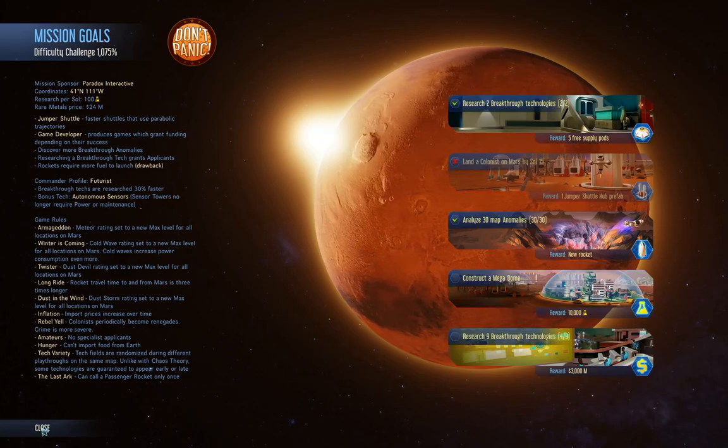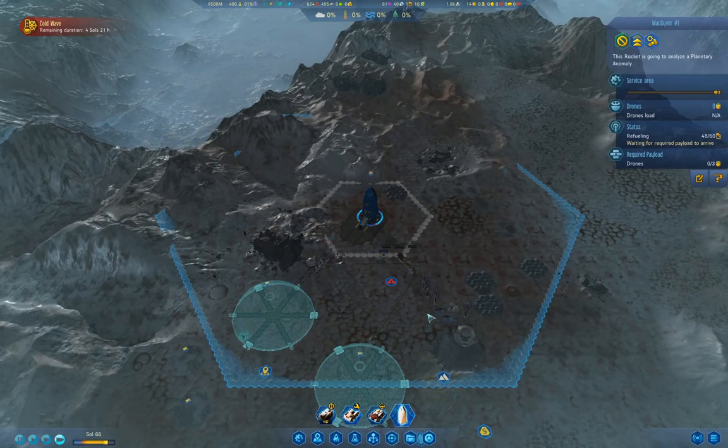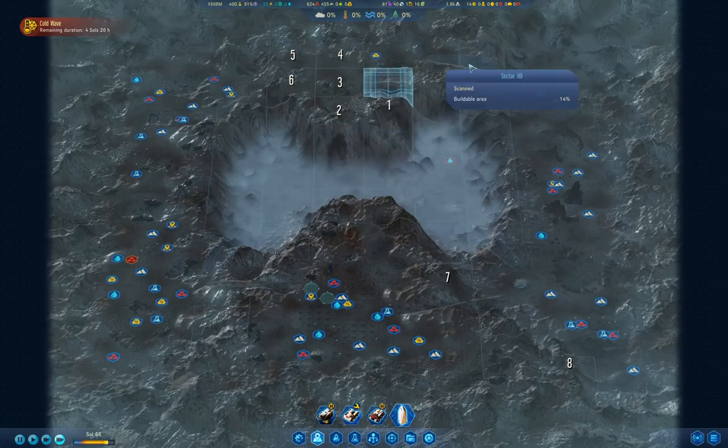We need to research five more breakthroughs to get the 3,000 million funding. Our buddy here is home. Let's check in over here - this is 105 waste rock to go.